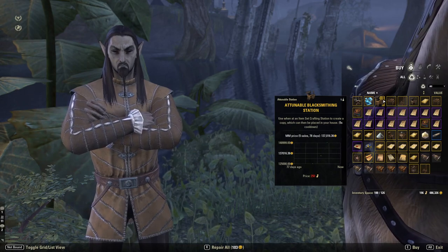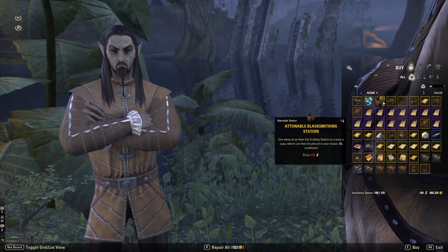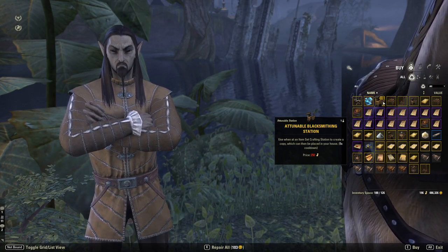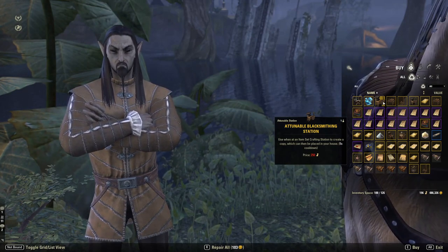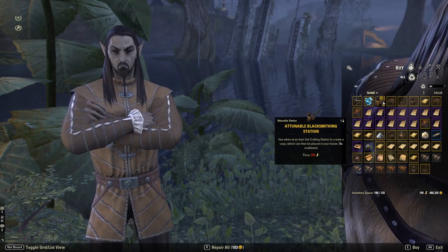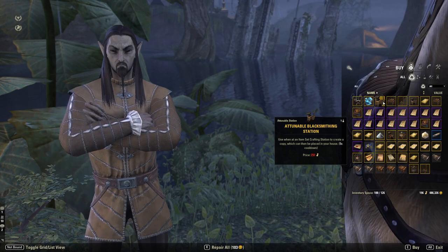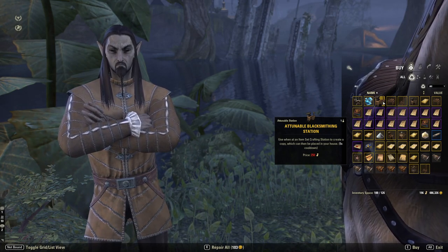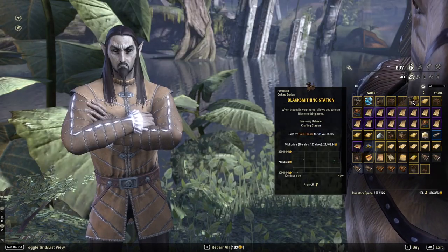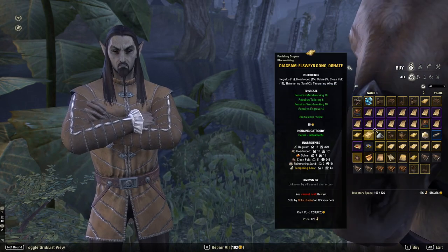You've got a tunable blacksmithing station for 250 writ vouchers. The difference between attunable and normal is that attunable means you can consume this at a set table anywhere in the world. So you can go to those set stations and attune these to that set, then put them in your house. In our guild hall we already have about eight crafting sets there — like Hunting's Rage, Julianos, Torx Pack, and others. The attunable clothing station and attunable woodworking station are also 250 vouchers each. There's also a jewelry one on the other side.